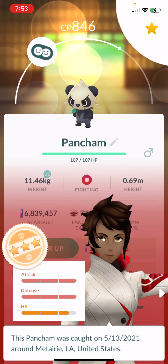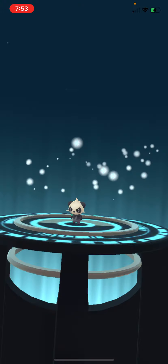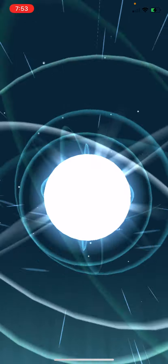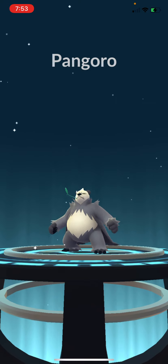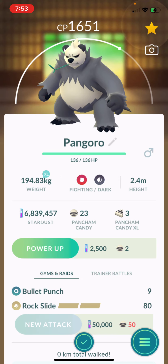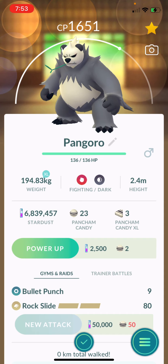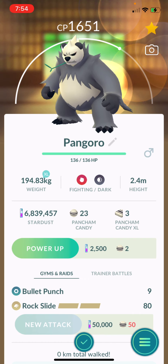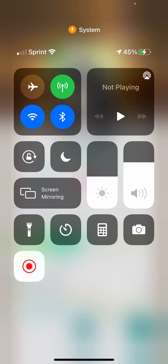This is the best Pancham I have so far. 850 CP is the hundo on him, so it's really close. Pancham is only going to show up in 12-kilometer eggs now because that part of the event is over. Pancham to Pangoro — registered to the Pokédex! He does look pretty good, doesn't he? Thank you for watching — two Pokédex entries, two brand new Pokemon to the game. Thanks for liking, subscribing, and watching. Kid Eric — see you in the next one!